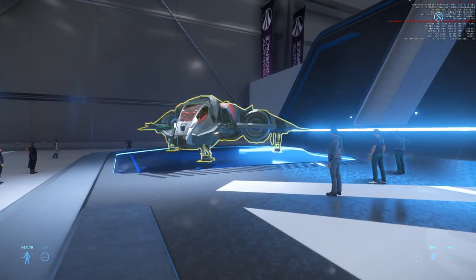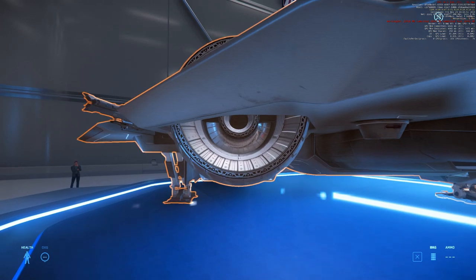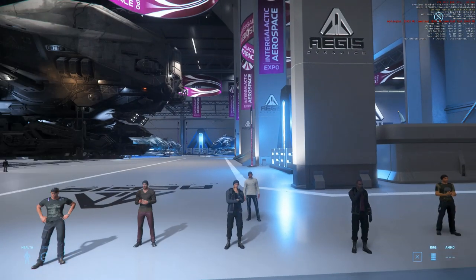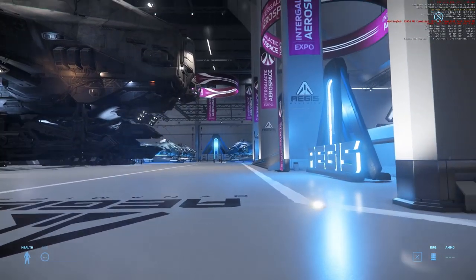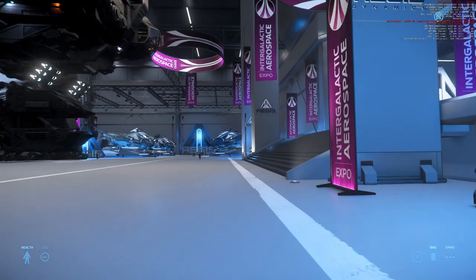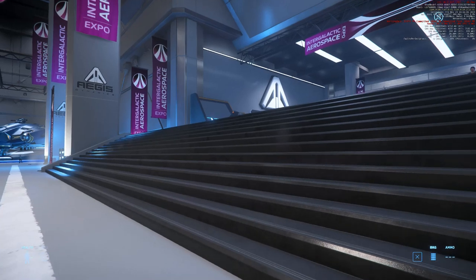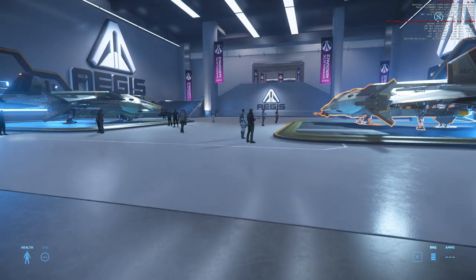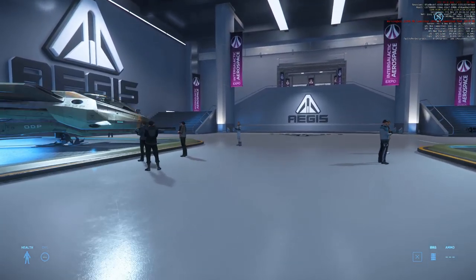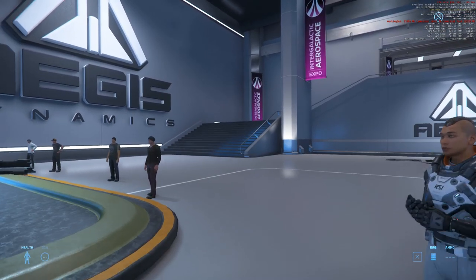And another thing: this is supposed to be a stealth fighter. But look at this — fan blades. The first thing everyone learns who is designing stealth ships or stealth airplanes is: do not have visible fan blades. That's the worst thing you could do on a stealth ship. Very, very bad. But as always, Chris doesn't care about physics or engineering — he loves rule of cool.